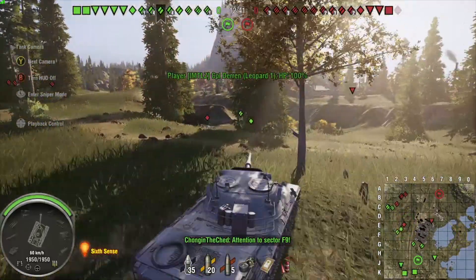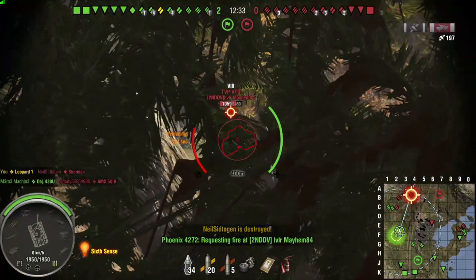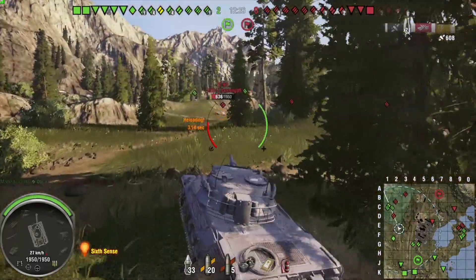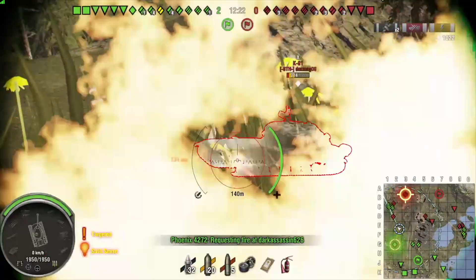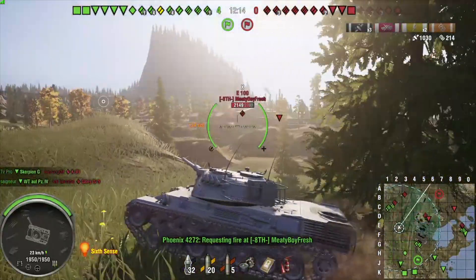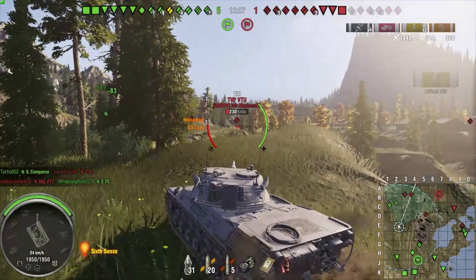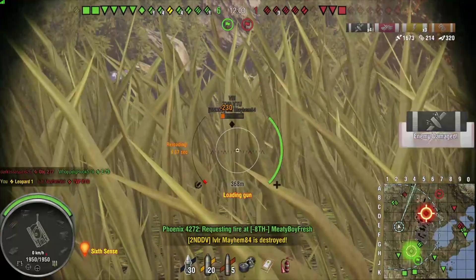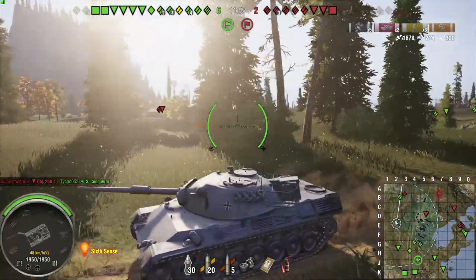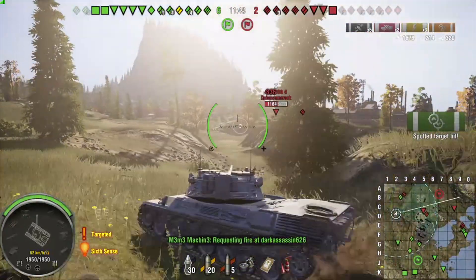I rush forward to help, and manage to get a good shot on the TVP-50 VTU, as well as taking care of the Sheridan. The K-91 rolls up exposed on the flank — I manage to track and damage the K-91, getting track assist and eliminating him. The VTU gets his tracks damaged, locking him in place. He had already burned his repair kit and couldn't reverse to safety in time, so I safely put a shot into him and eliminate the VTU.